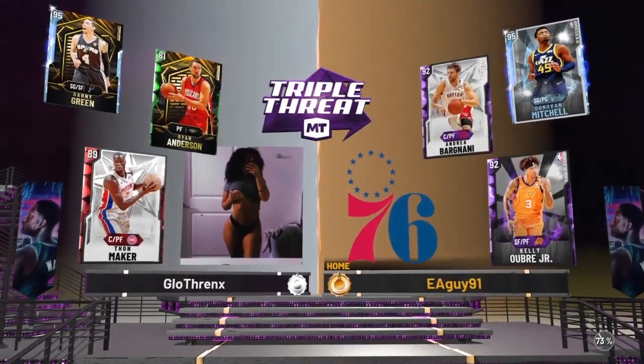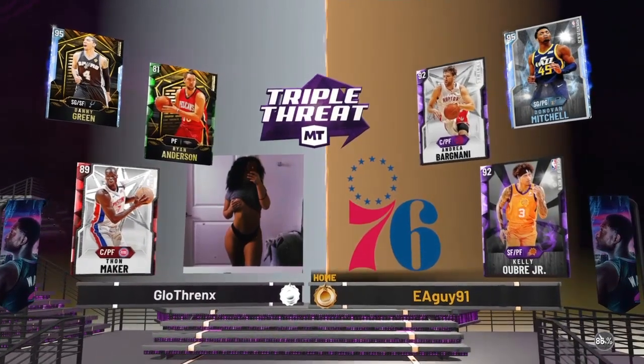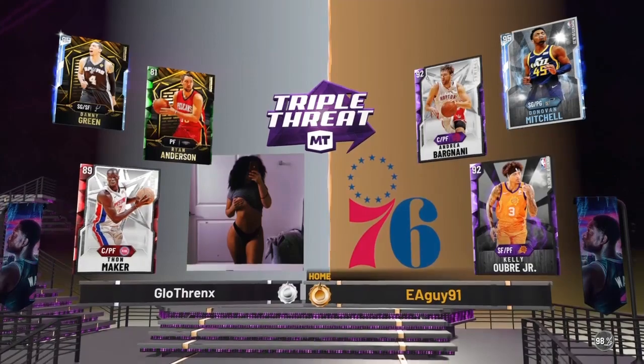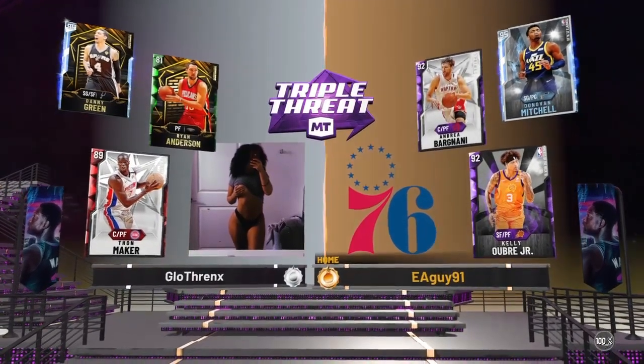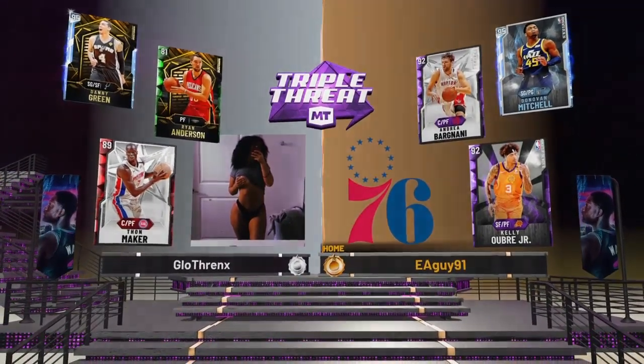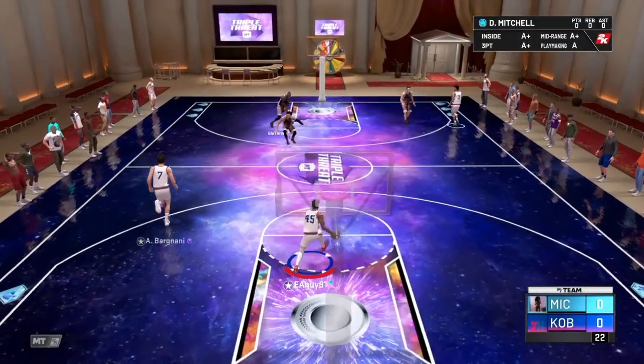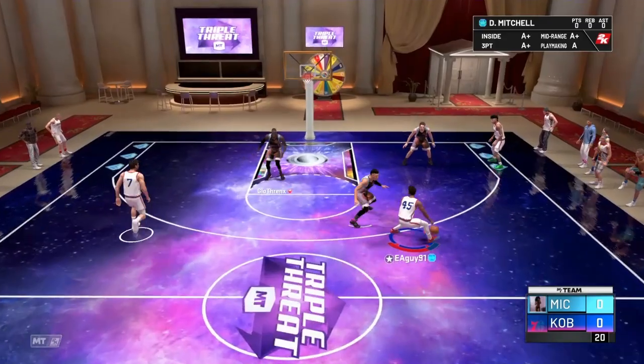Okay, we're playing this guy. I think we definitely have the advantage, so we should win this game obviously. He does have that Thon Maker card, which I know can shoot threes, so I'm going to have to watch out for that.